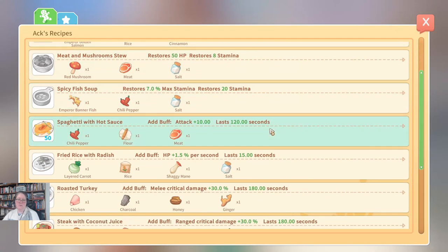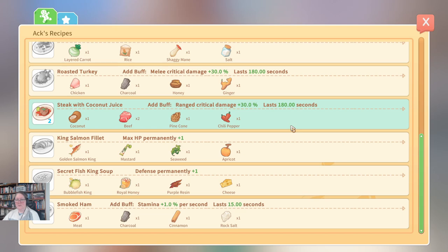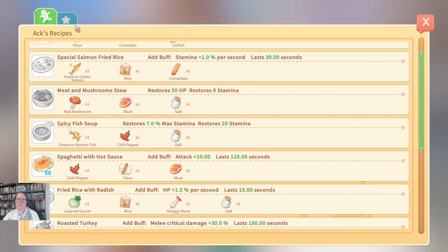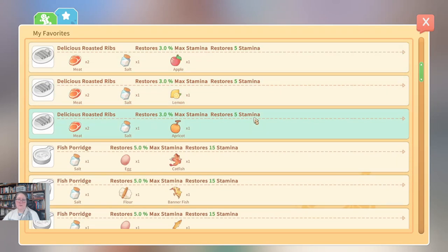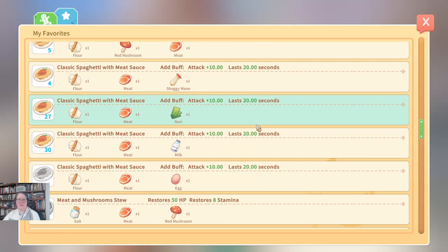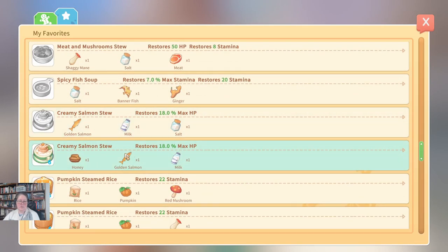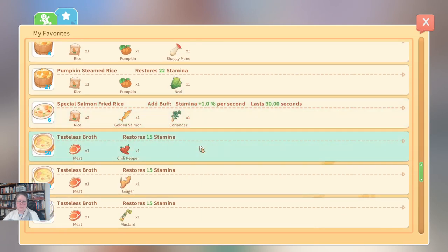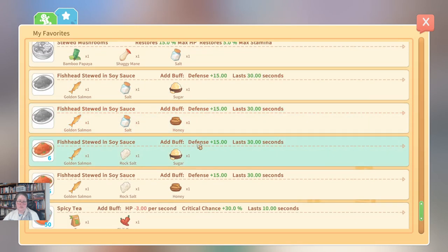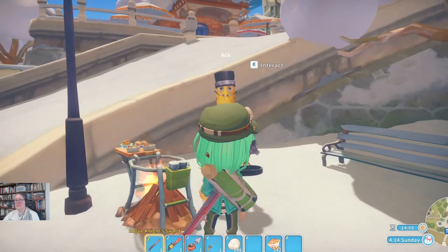You can make seafood noodles - that's a hit point buff. Or an attack buff. Make 50 of those. Steak with coconut juice - ranged critical damage. Let's go with seafood paella - hit points. Creamy salmon stew - there's another hit point buff, normally pretty good - it's 18% of our hit points. Stamina options too. Fish head - defense buff. I think I must have six golden salmon. Spicy tea. I'm not seeing anything there that's particularly calling to me.